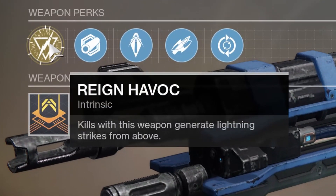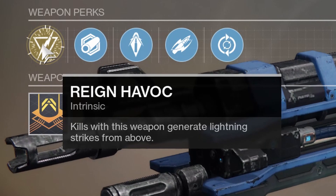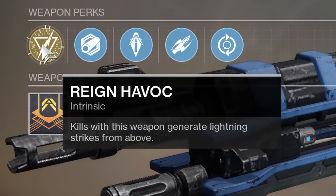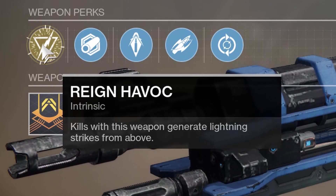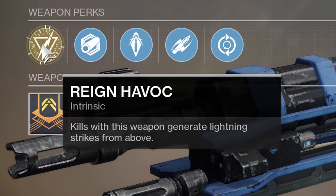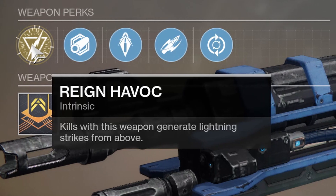Weapon perks. So the exotic perk — I'm assuming that's what it's called because it's yellow — it's called Rain Havoc. Kills with this weapon generate lightning strikes from above, which is actually pretty darned awesome. Little tip: those will arc, at least they have in the past. If you got a bunch of low-level mobs, it is definitely Havoc.